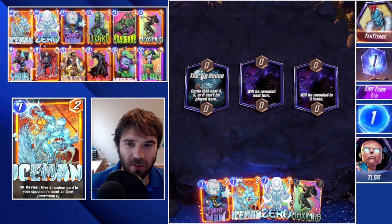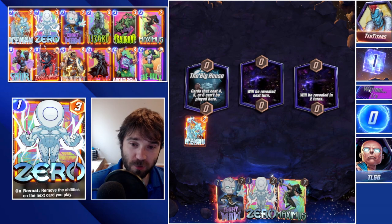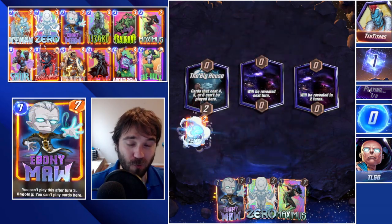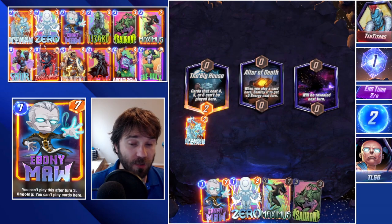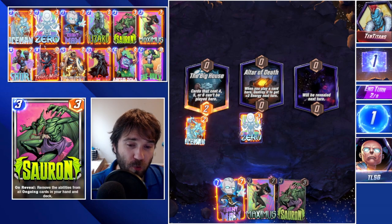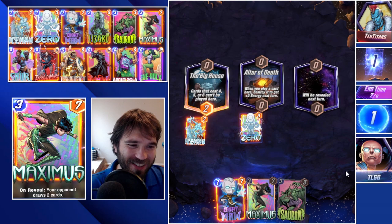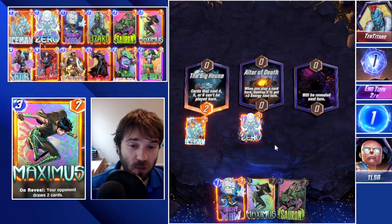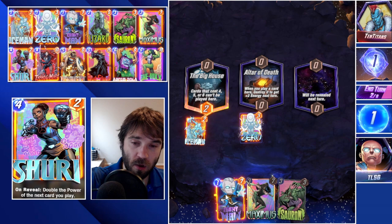Next up we have 10 Titans. The first location is the Big House, which is decent for us — especially since we typically want to push additional power with something like Arnim Zola, or we have strong below-four-cost cards like Ebony Maw and Maximus that we can throw onto the board relatively early. We could sacrifice the zero next turn for five energy, then do both Ebony Maw for zero-cost ability and our Sauron. The Altar of Death isn't ideal for this archetype, but it's okay. We can push additional power into that lane with Arnim Zola, though we're seeing a lot of Galactus and by cutting Cosmo, we don't have a counter to the Galactus play line.